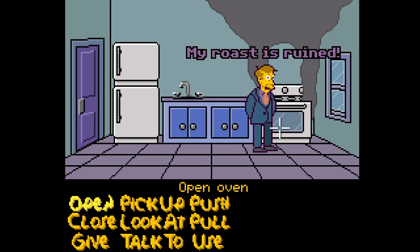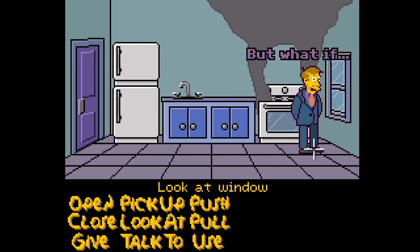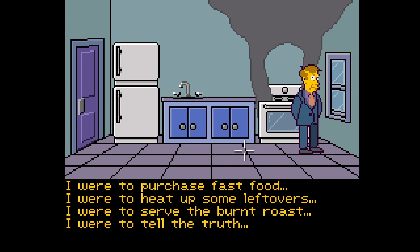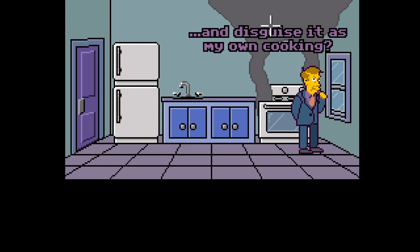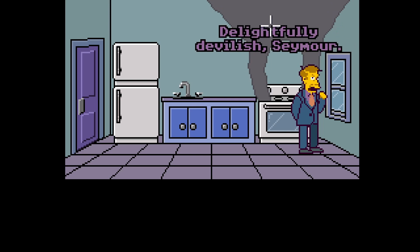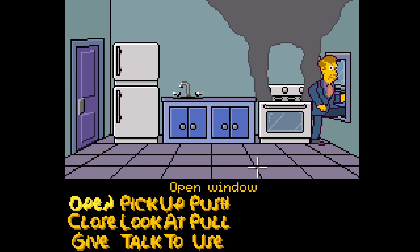'Oh my roast is ruined!' We look at the window. Options appear: purchase fast food, heat leftovers, serve the burnt roast, or tell the truth. In the original scene's case, it's purchase fast food and disguise it as my own cooking. 'Delightfully devilish, Seymour.' We open the window and get out.